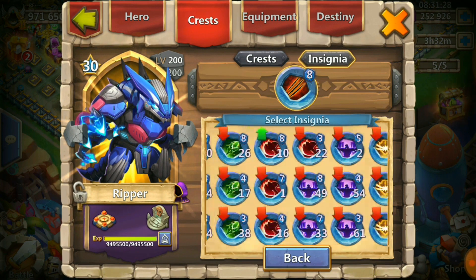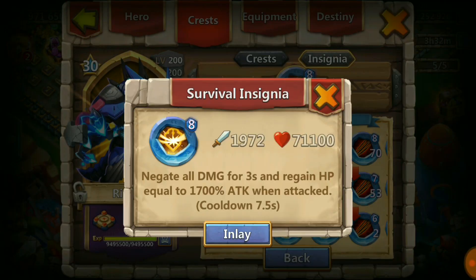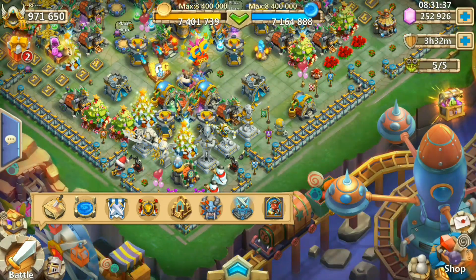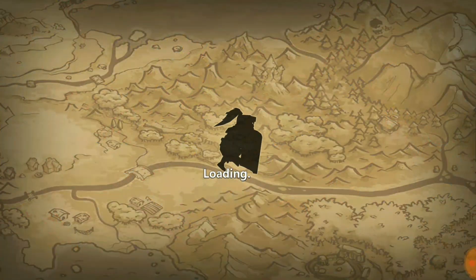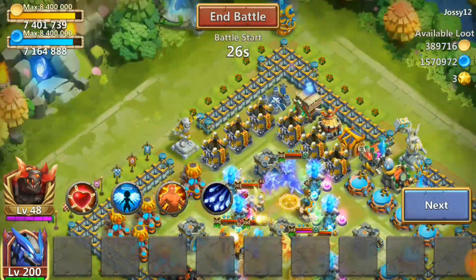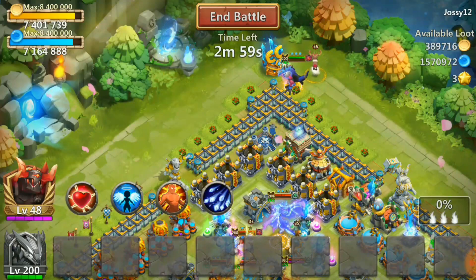I'm gonna use a survival insignia, we have Holy Conviction right here and full dodge trades, so let's go ahead and take it for a spin and see how well it does.